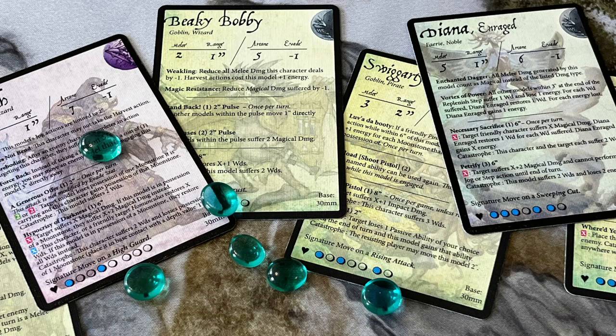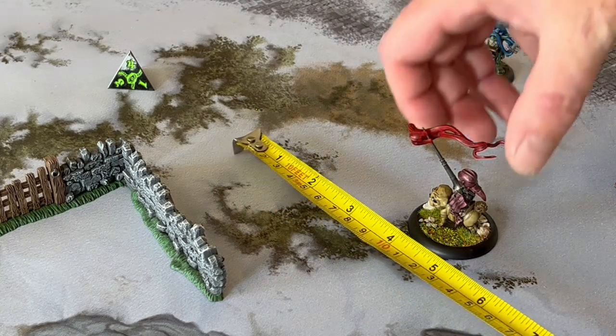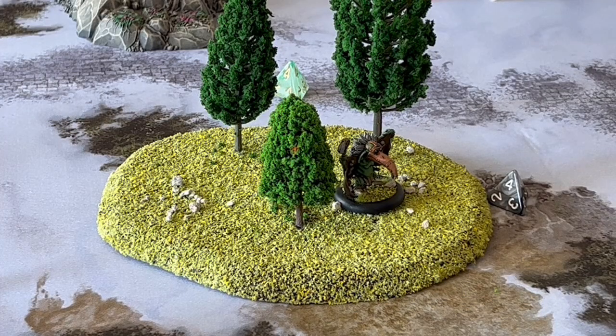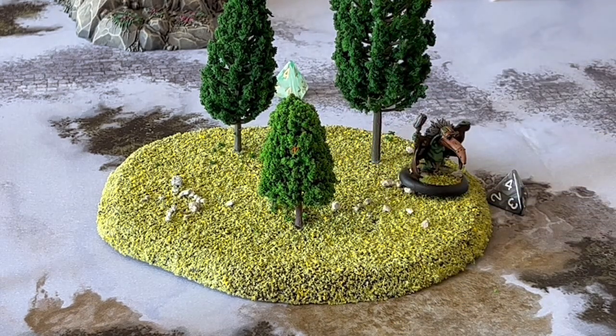When a character is activated, they will spend their energy to make actions. They can jog once per turn — this is a free action allowing a character to move up to four inches. If they move within the melee range of an enemy they become engaged, and at that stage they can continue moving but aren't allowed to move further away from the engaging enemy. They are not allowed to jog through water, woods, or obstacles — that's low terrain like hedges and boxes you can climb — or barriers, that's high terrain you can't climb which blocks line of sight. If a character needs more movement, they can spend one energy to step, allowing a simple move of one inch, and this more cautious movement can be used to move through water and woods.